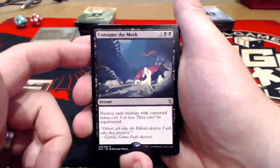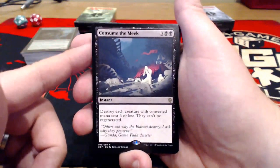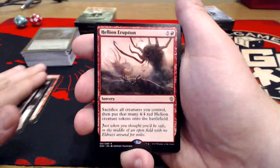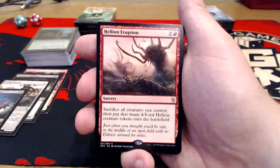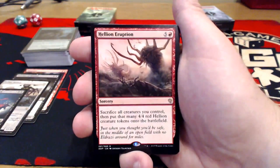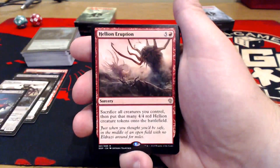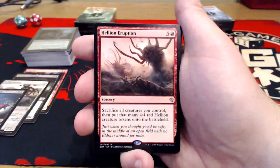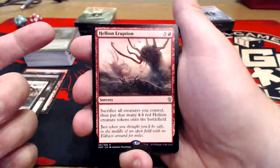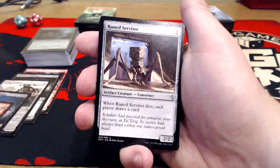Consume the Meek — also another really good $2-3 card. Three uncolored, double black: destroy each creature with converted mana cost three or less; they cannot be regenerated. And then our last rare is Hellion Eruption — five uncolored and a red. Sacrifice all creatures you control, then put that many 4/4 red Hellion creature tokens onto the battlefield. It sure seems a lot like Descent of the Dragons, except they don't fly. Not sure how I feel about that.